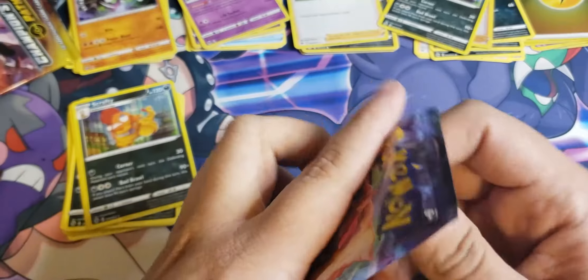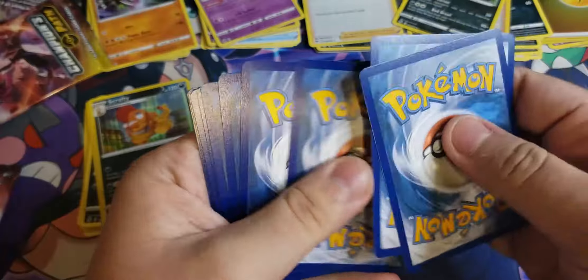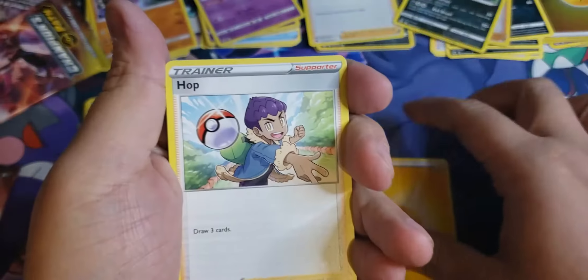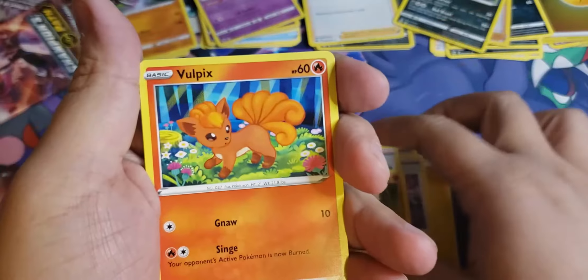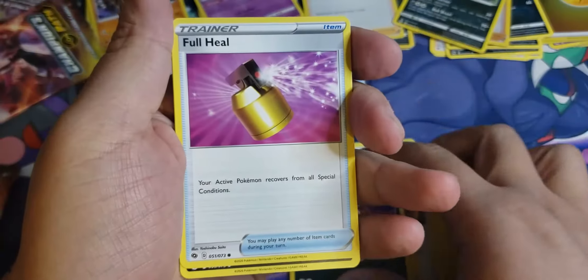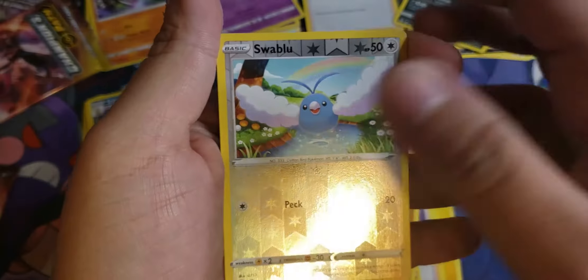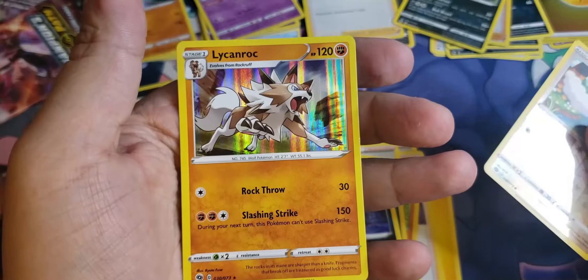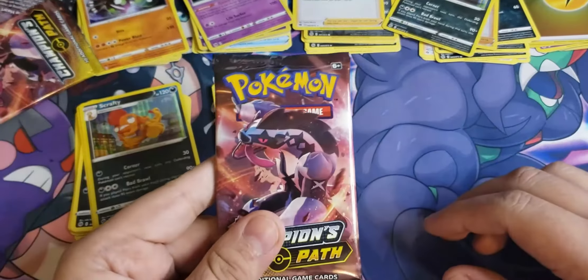Let's see what we get in here. I want a full art of any kind at this point — I mean we all want Charizard, but the chances of pulling one are very slim when you're not opening many packs. Hop, Fiery Flint, Sonia, Rockruff, Vulpix, Linoone, Full Heal, Purrloin, reverse holo Swablu, and our rare is holographic Lycanroc.